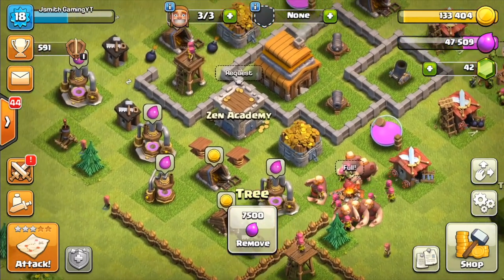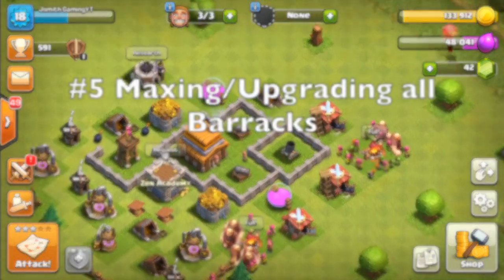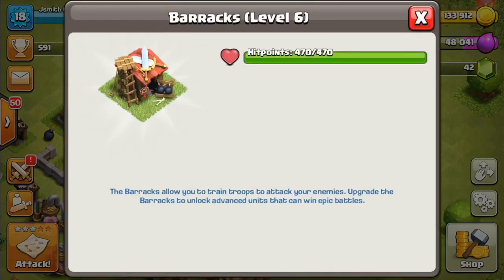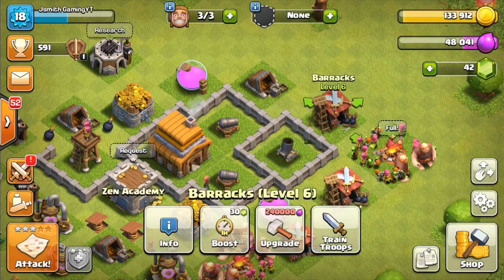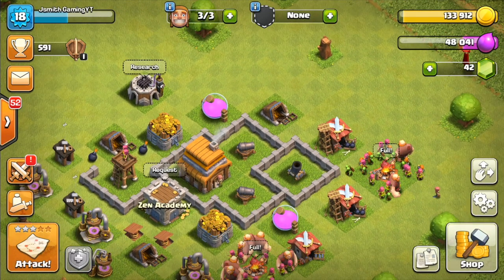For point number five, what I would recommend upgrading is actually maxing your barracks to level six. When you upgrade to level six you get access to the balloon, and the balloon is an awesome troop — you can attack people from the air now, and it completely changes the game. Air attacks are completely different than ground. If you haven't tried it already, I would recommend training up a balloon army and really just giving it a go, because it's a fun new way to attack.